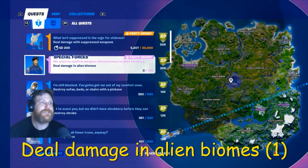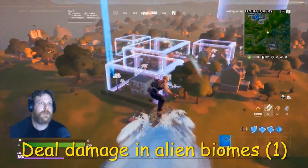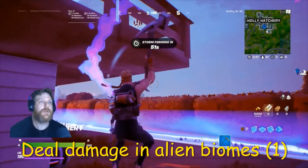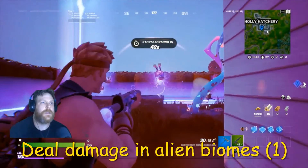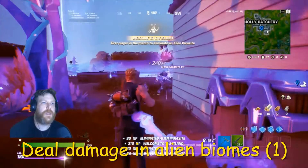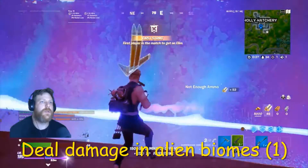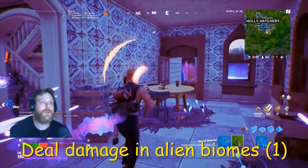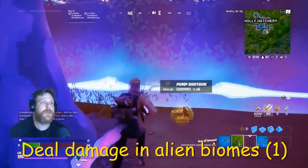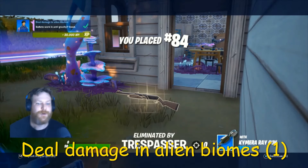Last one — deal damage in alien biomes. Holly Hatchery is the best place for this. So these are the biomes. We need a gun and we need 150 damage and we need to do it inside these. We've done 63 so far. Need some more ammo — ran out of ammo. Let's see if we can do this with the pump. Done it! We've done it in the end. So the trash presses work with that.